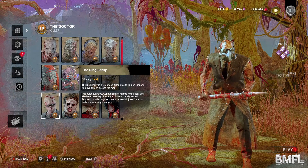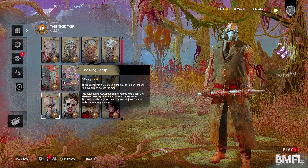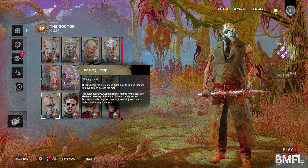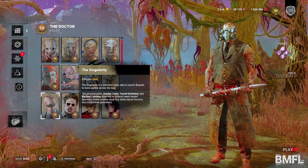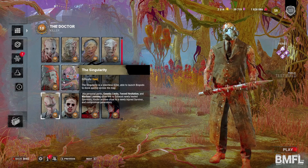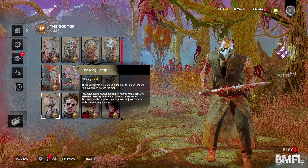The Singularity is a relentless killer able to launch biopods to move quickly across the map. His personal perks — Genetic Limits, Forced Hesitation, and Machine Learning — allow him to exhaust newly healed survivors, hinder anyone close to a newly injured survivor, and compromise generators. Let's see him.